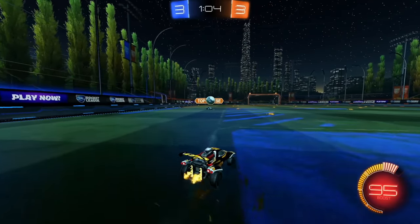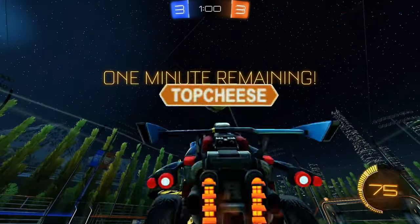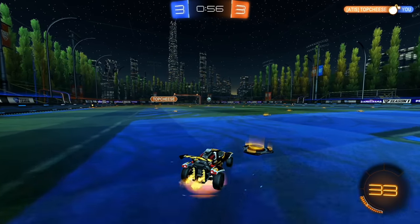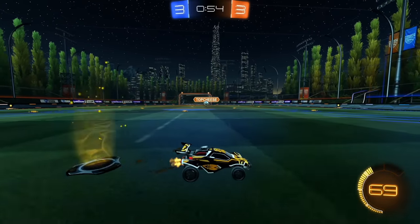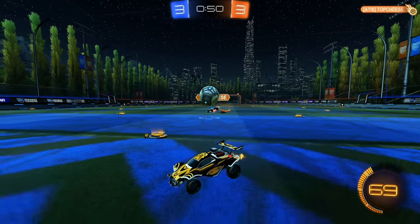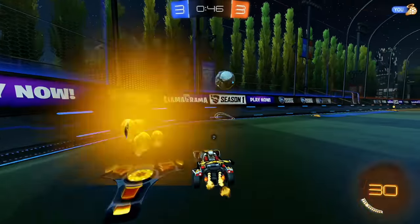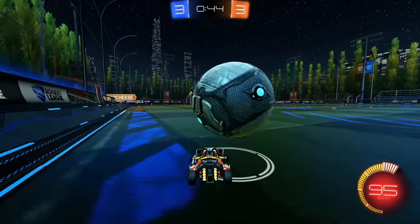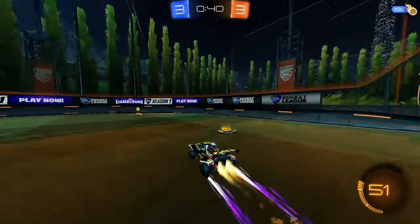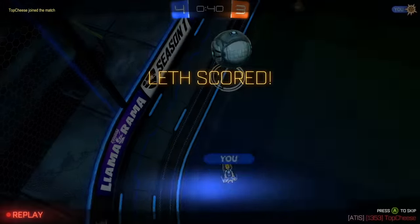It's a good play to get the boost. We got 50-52 and it should be an open net. That was a good demo. So he over-commits with the flick, which should give me the timing of the boost and the ball. See if he goes for the air dribble defense — which he does. And that's why I'm just going to flick it over his head before he jumps at me. We have 40 seconds left.